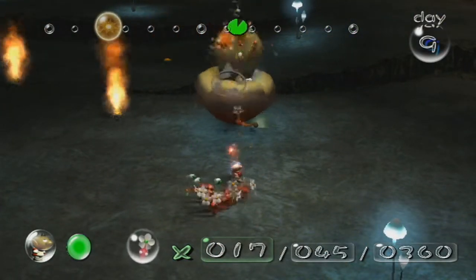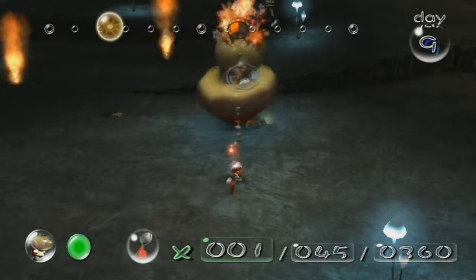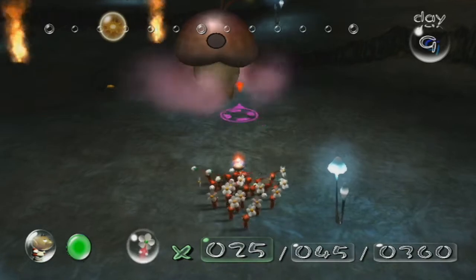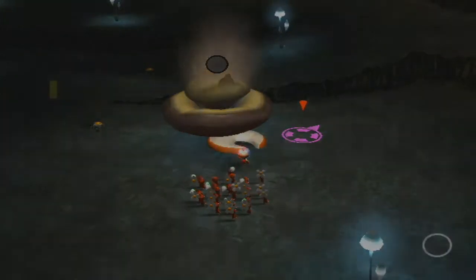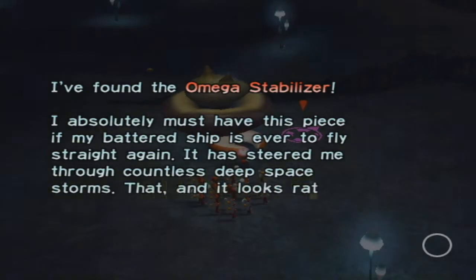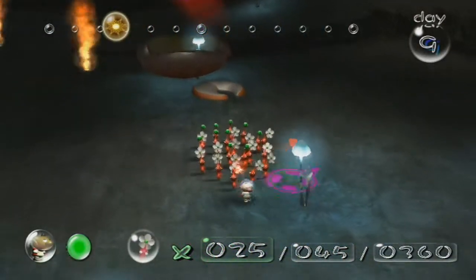Just keep throwing Pikmin on top of him. Usually I can take him out in one cycle, and it looks like I'm going to do it — it takes a really long time for him to recover so I should do it. I found the Omega Stabilizer! 'I absolutely must have this piece in my battered ship if it is ever to fly straight again. It has steered me through countless deep space storms.' That looks rather cool. Olimar, I'm glad you think that things look very cool.